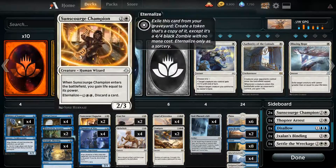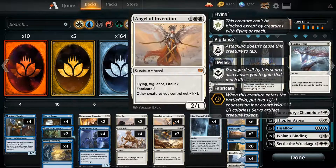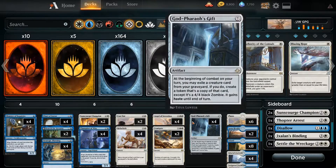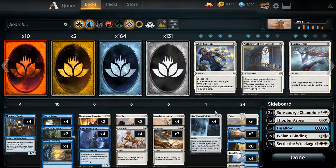A little bit of interaction: Sunscourge Champion to gain life, Cast Out, and Fumigate for answering their stuff. Angel of Invention is the only card that doesn't help us get one of these on the table, but it doesn't need to because this is by far the best thing to reanimate — it's so powerful. Normally the gate for how strong Angel of Invention is is that it's only a 2/1, but when you reanimate it, no matter what you're reanimating, it's a 4/4. So you get a big nasty flying vigilance lifelink angel that buffs all your other creatures. You can choose to get a couple of 2/2 Servos or just have this be a 6/6 — either way you're going to be fine.